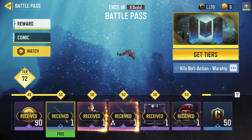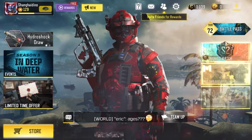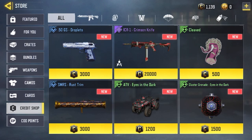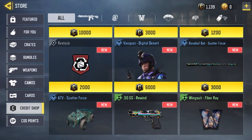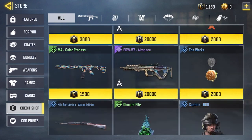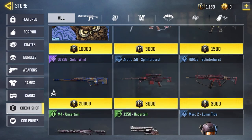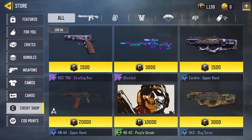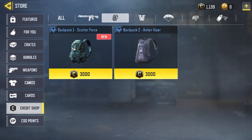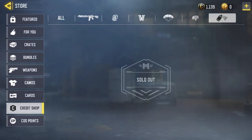If you get past Tier 50 it will just give you 50 credits. What can you do with those credits? Go to the Store, then Credit Shop, and you can buy perks, Battle Royale classes, weapon skins, character skins, and banners. This changes every season, and this season has lasted a long time, so I definitely recommend taking advantage of it.